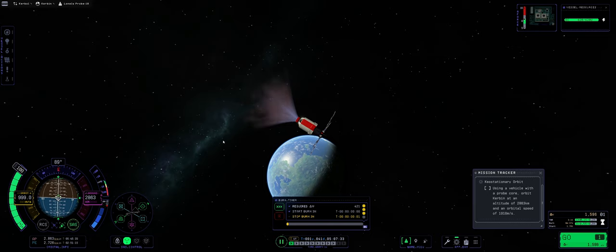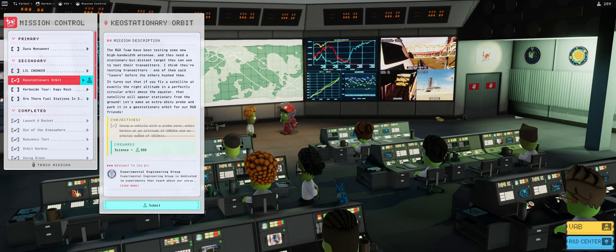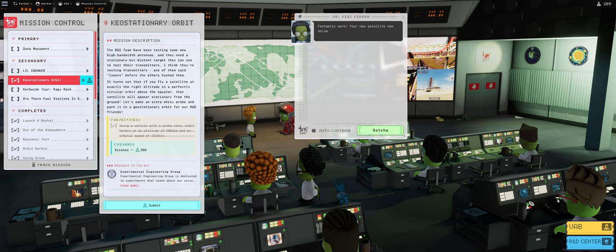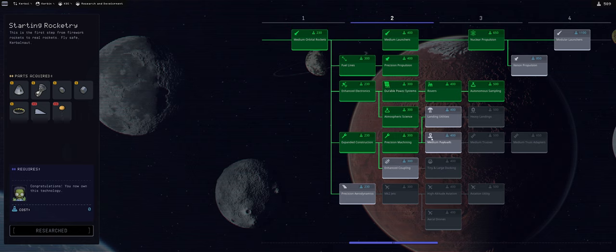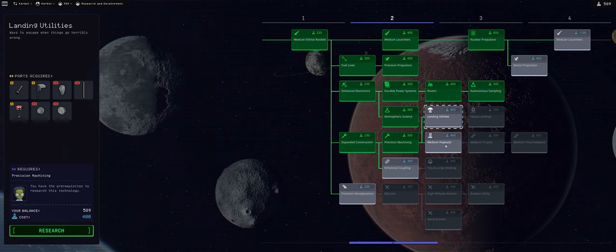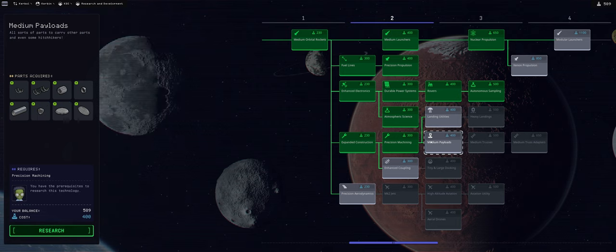Bam! Science reward - return to mission control and collect all that important science. Fantastic work - Dr. Kerrie Kerman is really happy! We get 300 science, which we're going to immediately spend in the science tech tree on medium payloads. Landing utilities I checked - medium payloads are definitely the ones we need. There we go - that's unlocked, and we're going to use it in a follow-up mission coming in the next episode. Thanks so much for watching!